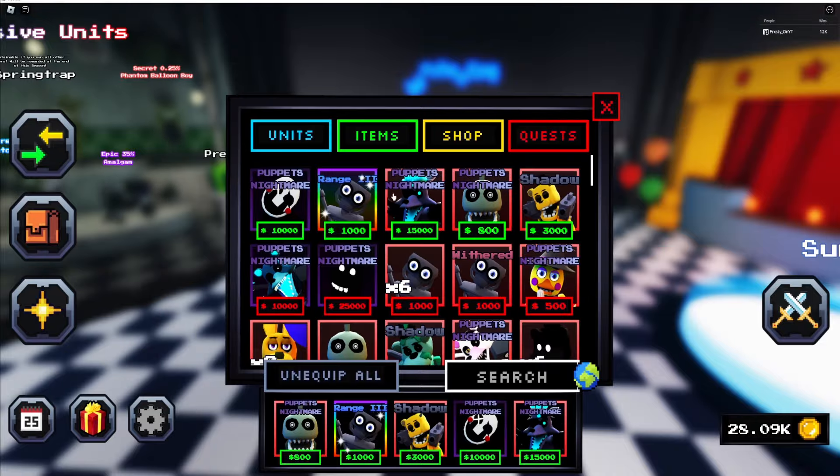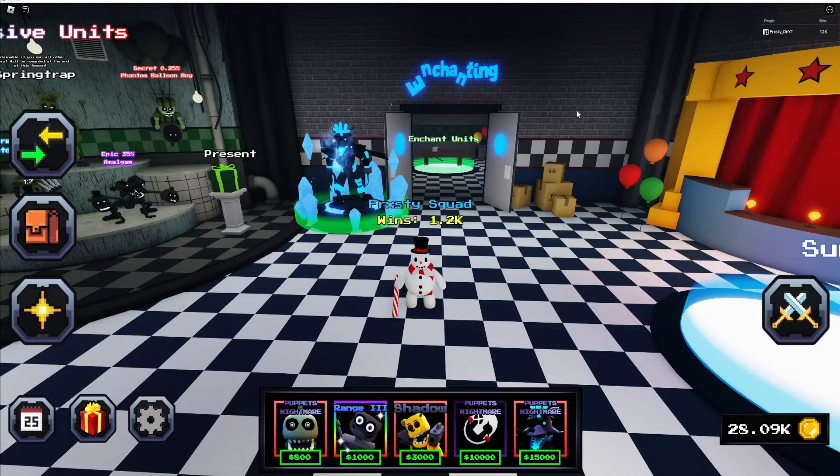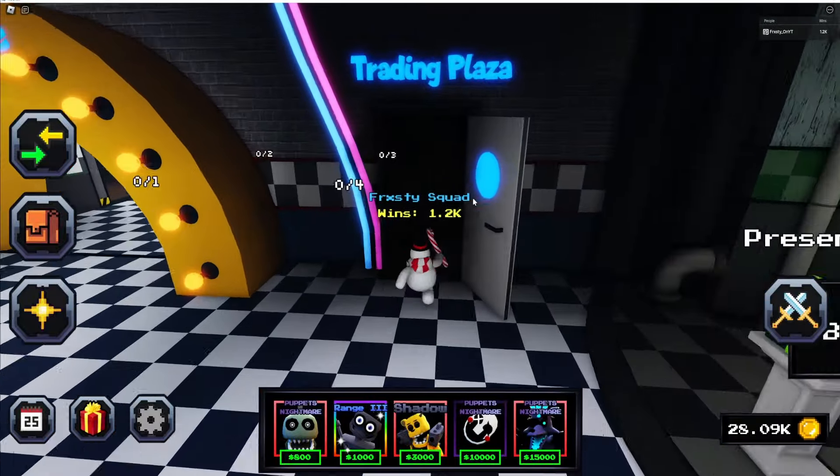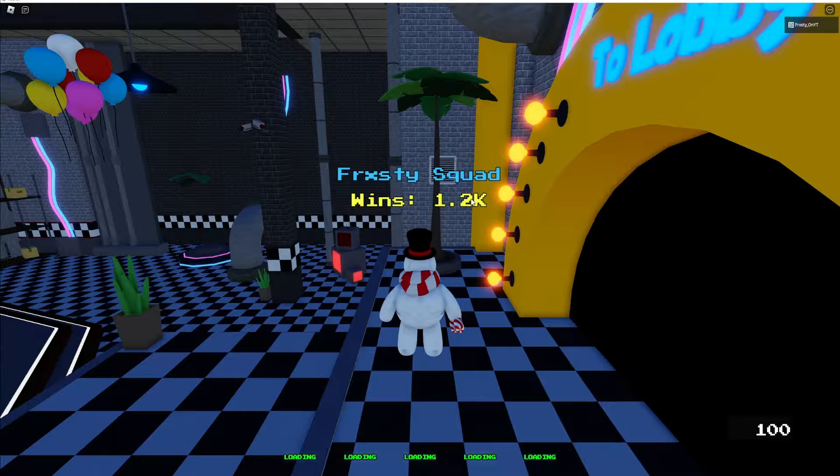Some people are not getting it — it's not showing in their inventory. It's a bug; some units are missing from people's inventories, which is wild. I'm not sure what's going on. Hopefully they'll fix it. Let's head to the trading plaza — I've heard the trading plaza is not working either.